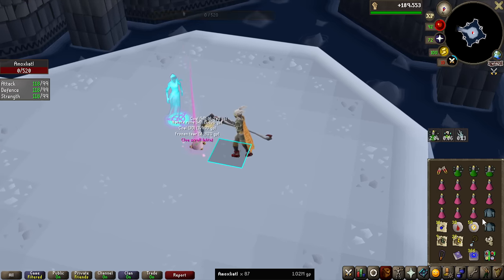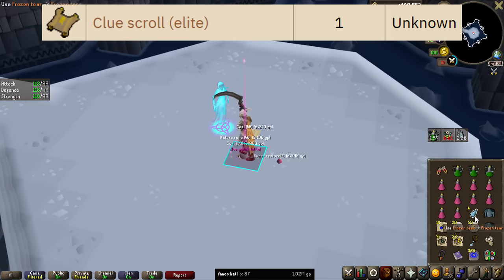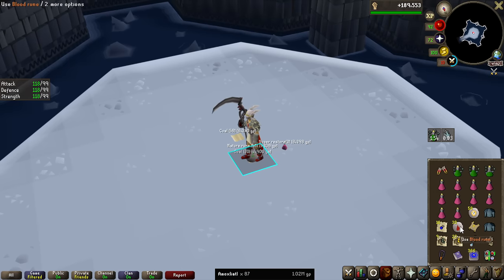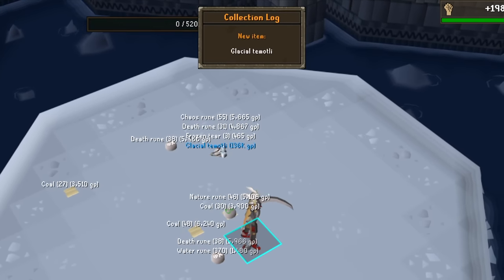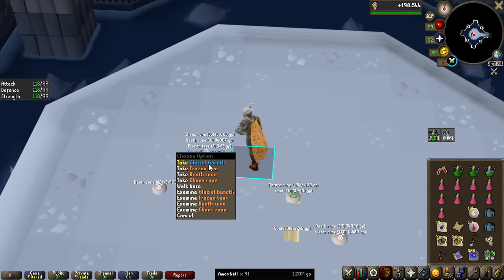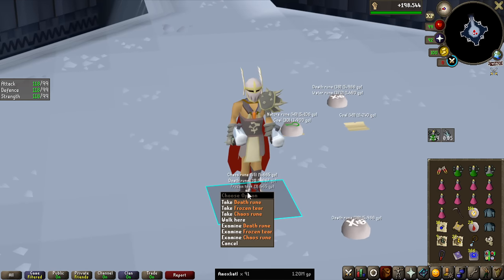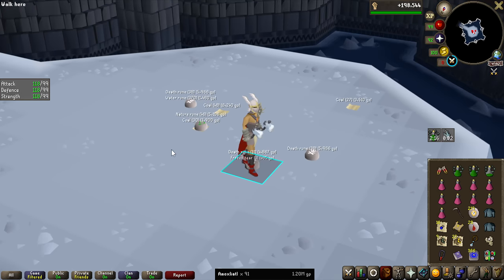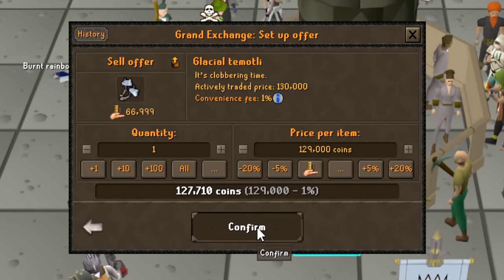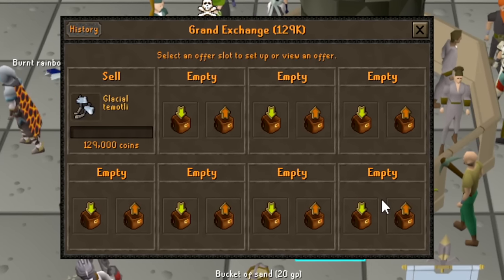We have the first elite clue scroll of the grind. I don't know the drop rate of this unfortunately, as it still says unknown on the wiki, but judging by other releases recently I would say it's probably pretty rare. All the uniques are just reigning in — the Glacial Temotlis, the new weapons introduced with this update. They are crush weapons, so they're actually pretty good at this boss because it's weak to crush. If you can afford them, they're only like 130k, so they're pretty good here. But I have the Scythe of Vitur, so let's go ahead and sell it — not even selling for 129k, sadly.